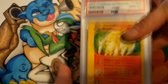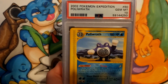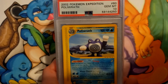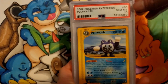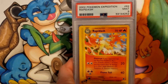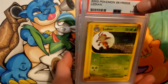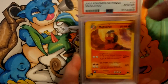Here's another one: Ninetales a 10. Running out of room on the desk — too many slabs. Poliwrath a 10, Raichu a 10, Rapidash a 9, Dewgong a 10, Flareon an 8, Ledian an 8, Machamp an 8, Magcargo a 10.